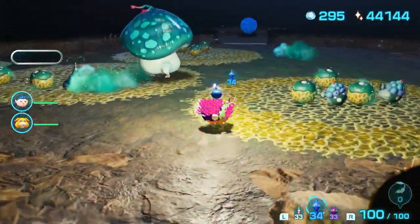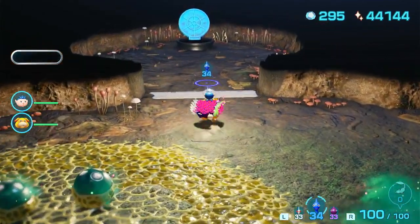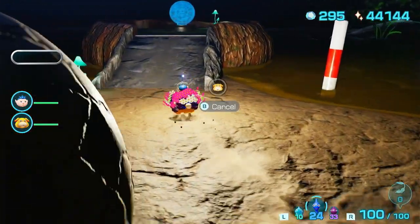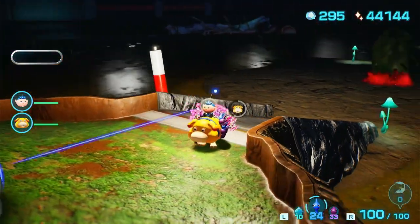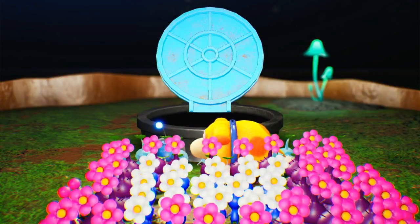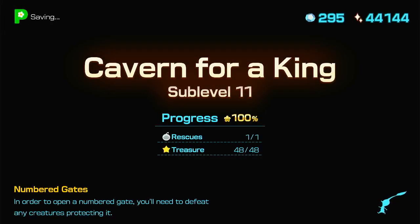The good news is it looks like we don't have to fight things again — we can just run through. The bad news is we just have to run through a lot of stuff. Apparently that egg just breaks open without any cutscene when we revisit this place — that's interesting. There are a lot of interesting floors in this place and we don't really have to fight much of it, which is good, once we've already fought them.